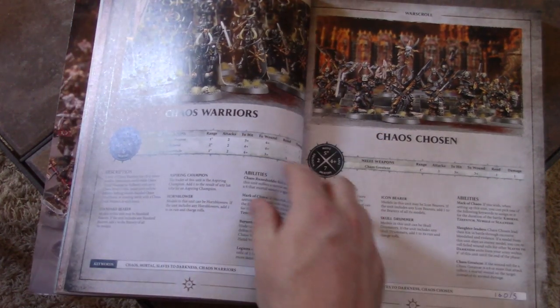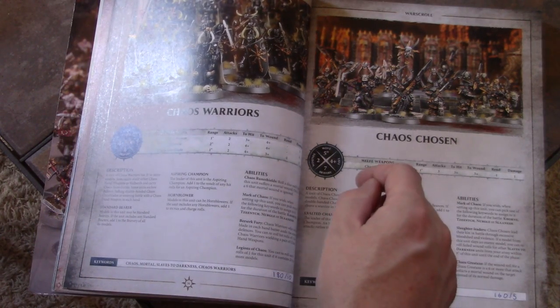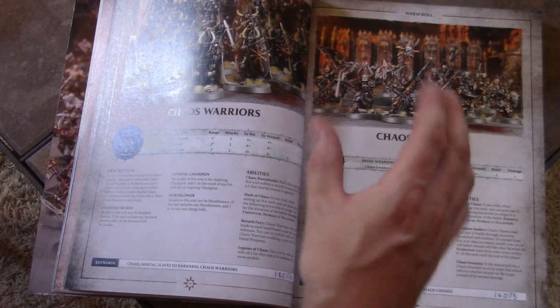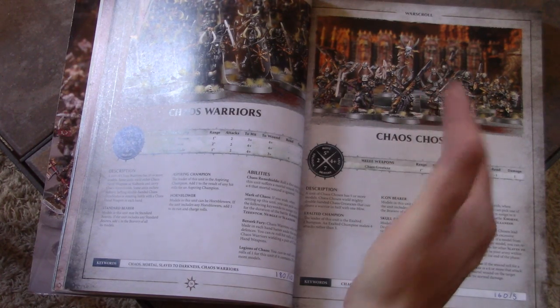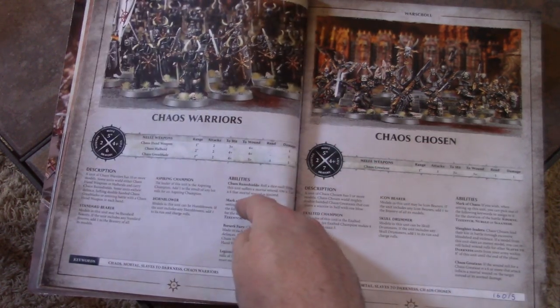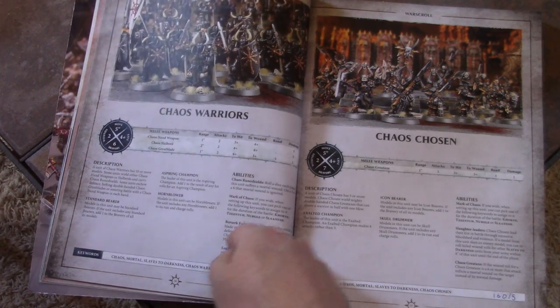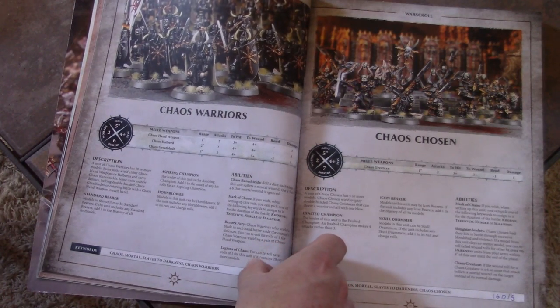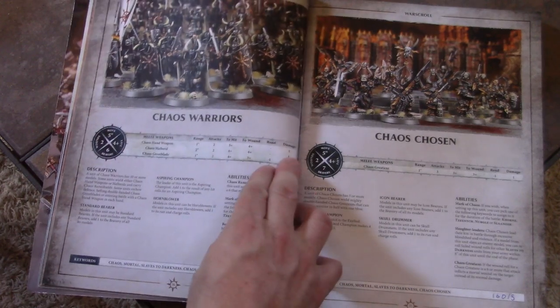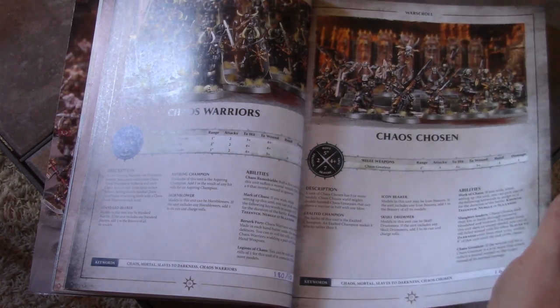Chaos Warriors are still really solid with two wounds. They are 180 points for 10, and you have to buy them in groups of 10, so it's really hard to get your army to land exactly on 2,000 points. They've got an invulnerable-versus-mortal-wounds save, which is nice because a lot of things inflict mortal wounds — basically an unsavable wound. They got a good attack line. And the big news about Chaos Warriors is two wounds.